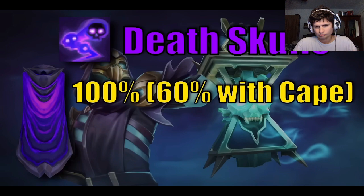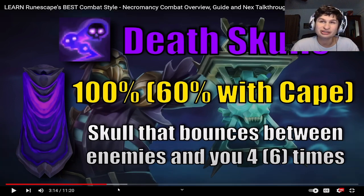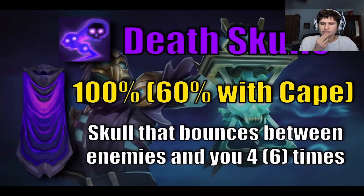It costs 100% Adrenaline and sends out a Bouncing Skull that bounces between enemies — it's like the Venator Bow in OSRS. With the Zuk Cape, the Adrenaline cost is reduced to 60% and it bounces six times instead. This ability is very important for Necromancy's DPS cooldown, which we'll cover in a bit.